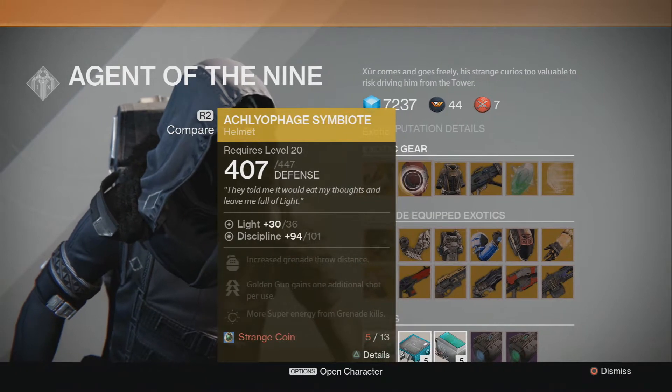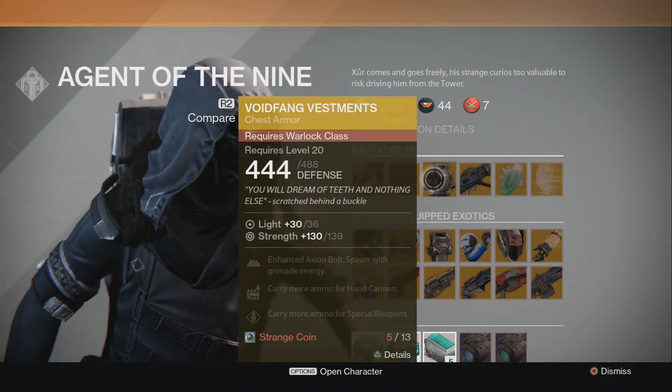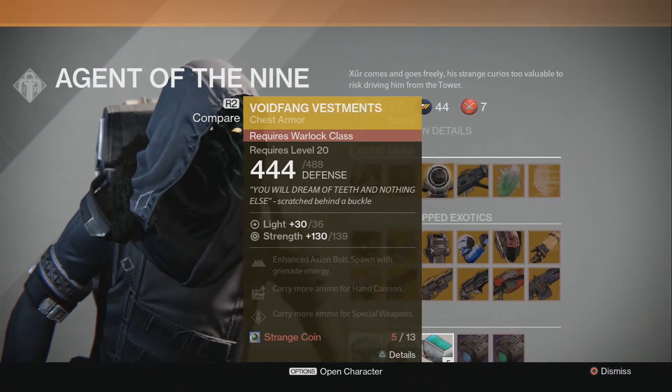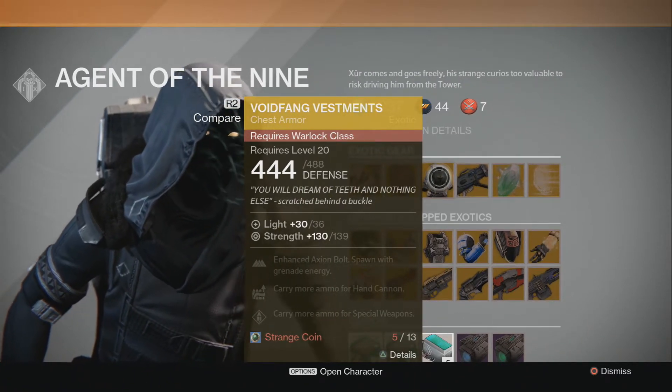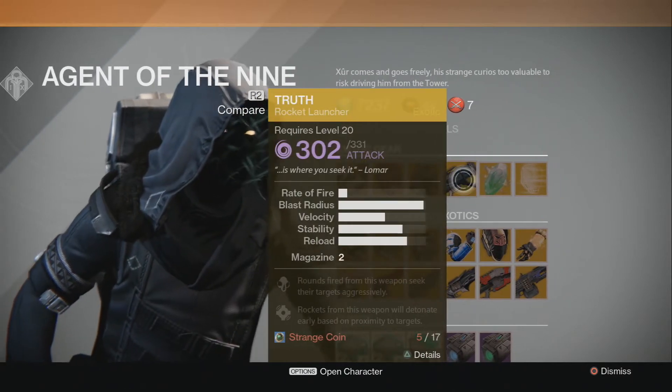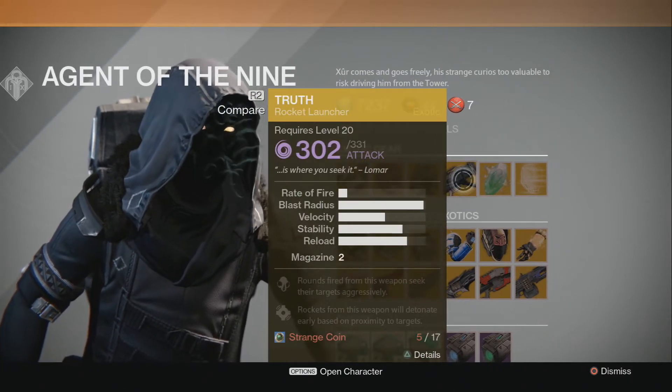Up next we have the Voidfang Vestments — this is an exotic chest piece for Warlocks. I actually have a Warlock I'm leveling up right now, so I might try to pick this up before the end of the week. Up next we have Truth, a rocket launcher — I don't have this but I'm actually kind of interested in it.